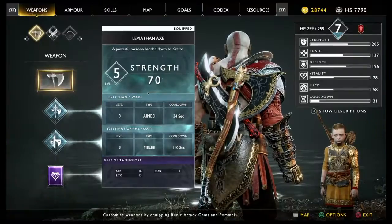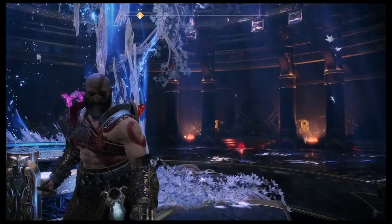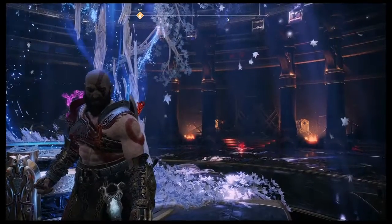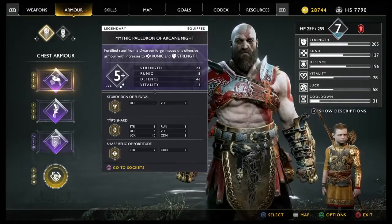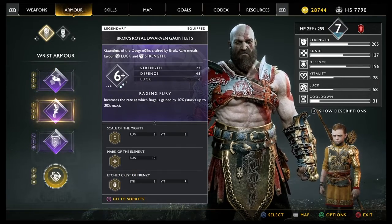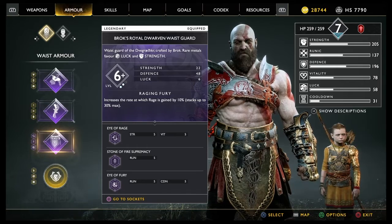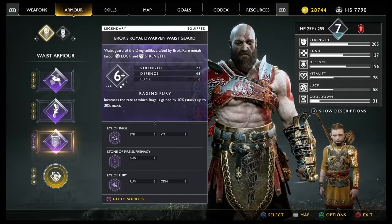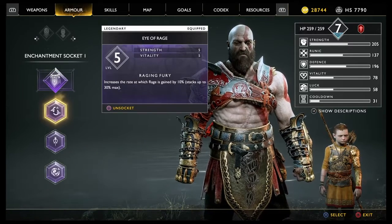I actually did two of the Dwarven favours off camera called Hail to the King and Fire and Regine, which is where I got my Gauntlets and Waist piece. They're only legendary status, but my chest piece, which is the Poultry of Arcane Might — my favourite chest piece — was actually better than the Dwarven Armour of Legends. You actually get to pick between Sindri's or Brock's, and because I'm more of an attacking type player, I picked Brock's, and it doesn't look too bad.